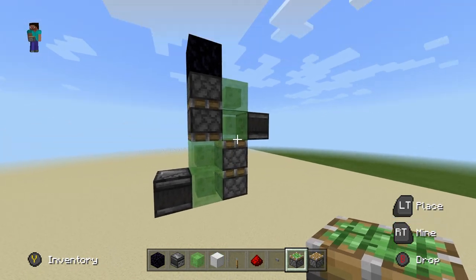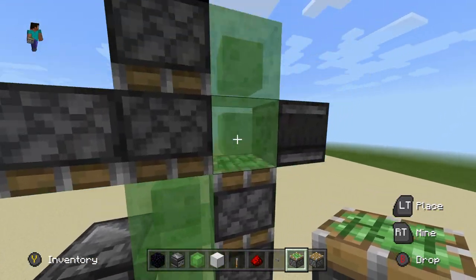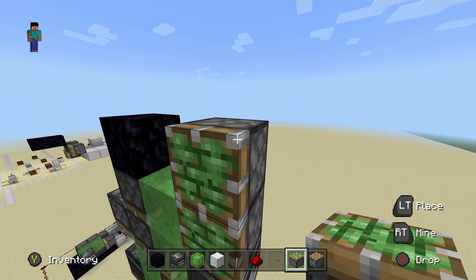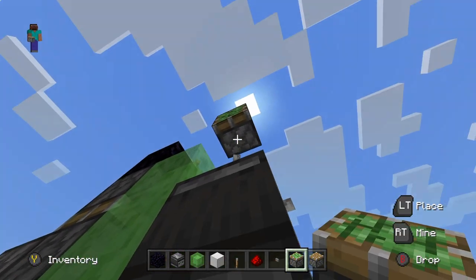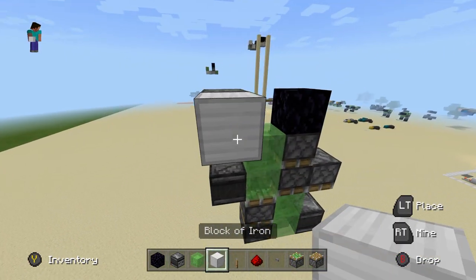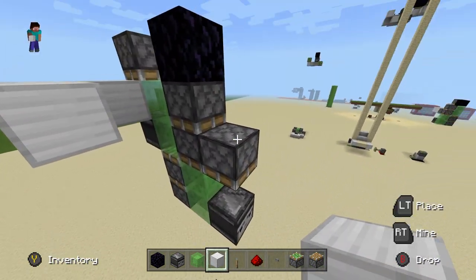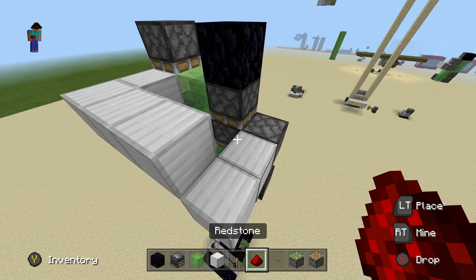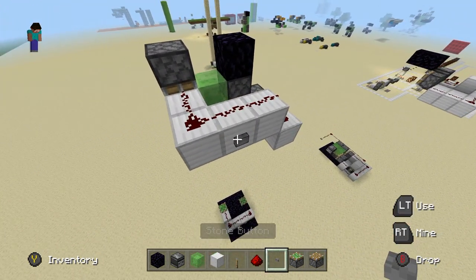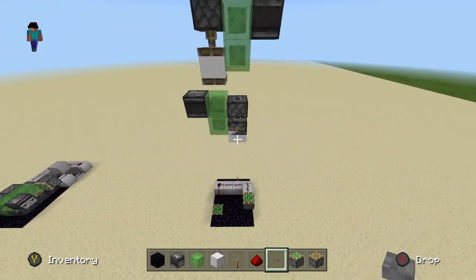Once you get up to the top, place one sticky piston right here to grab this observer — make sure it's facing down into that one. Then come up here and place a sticky piston facing down to grab this one right here. Make sure these are one block away so you can actually grab them. Come around to the back and simply link them up with redstone by doing this. You can use a stone button or wooden button — press that and it'll power it down so it will now go down instead of up.